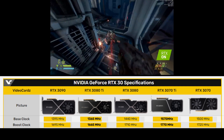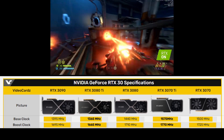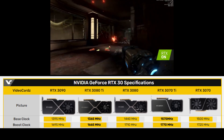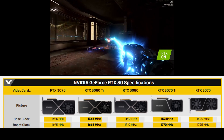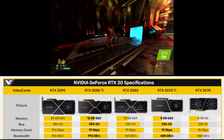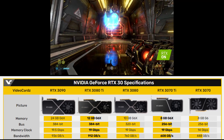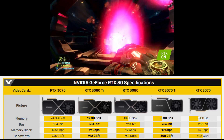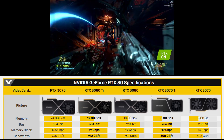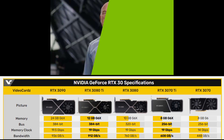The 3070 runs regularly at around 1,950 to 2,000 MHz, so I'm not sure how much the boost clock increase on the 3070 Ti is really going to affect performance, given the cards seem to top out at around 2,000 MHz. The biggest difference is of course the memory bandwidth. NVIDIA opted to use G6X memory in the 3070 Ti versus G6 memory in the 3070, which meant the 3070 memory bandwidth was 448 GB/s versus 608 GB/s in the 3070 Ti — a big difference of about 36%.